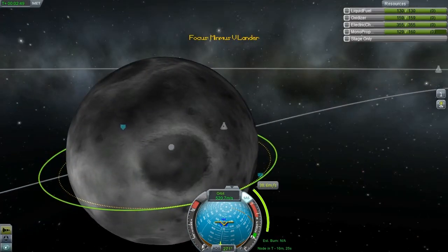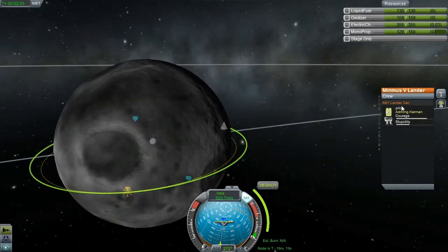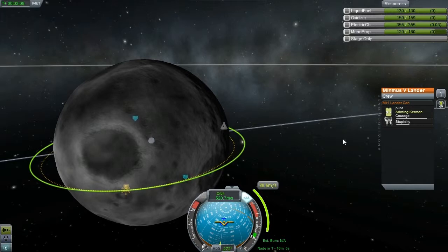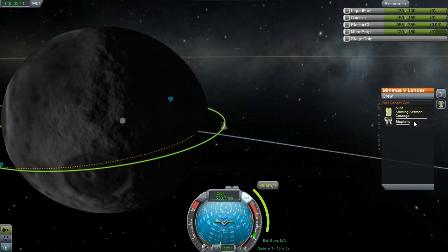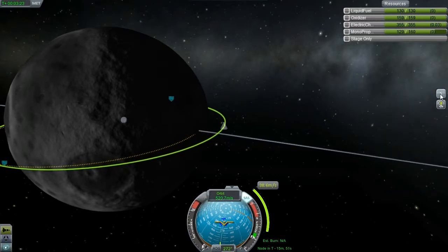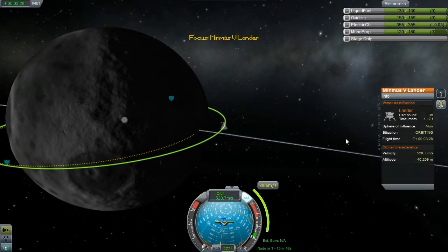If you notice on the screen here — if you played an older version you'll notice this is new — it tells you stupidity and courage. Courage just kind of shows how much they'll scream in the picture. Our Kerbal is quite a seasoned guy; he's seen this before. But his stupidity level is still kind of low. That does actually kind of affect their ability to do SAS manoeuvres. Just keep that in mind.